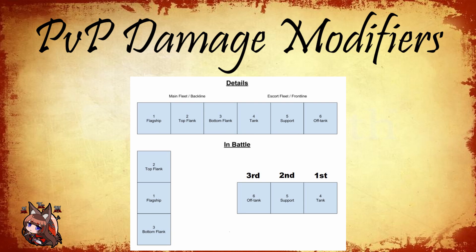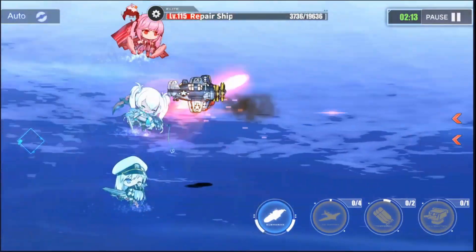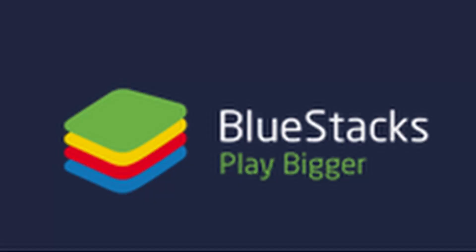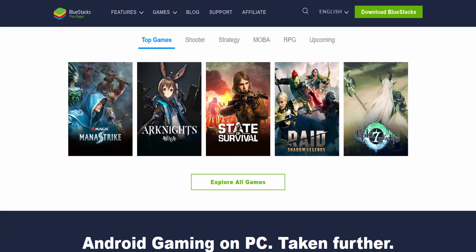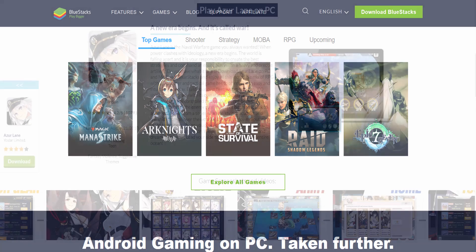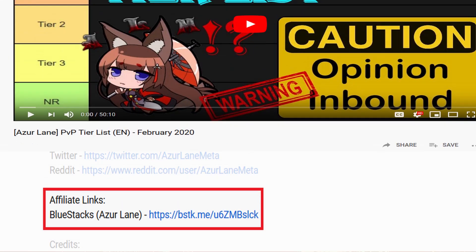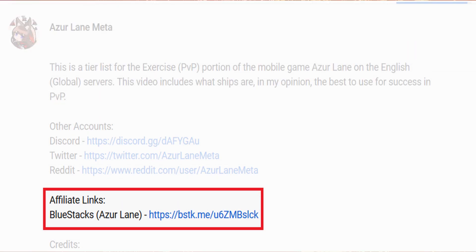That's really all the differences between PvP and regular PvE content. There are no other differences that haven't been mentioned in this video or the previous one. On a side note: I use Bluestacks, an Android emulator for PC, to get my game footage for Azur Lane. If you're interested in an Android emulator, referral download links are in the description under affiliates.